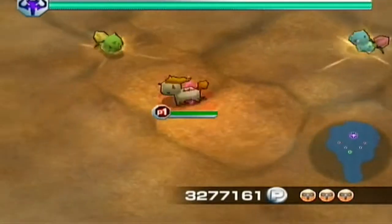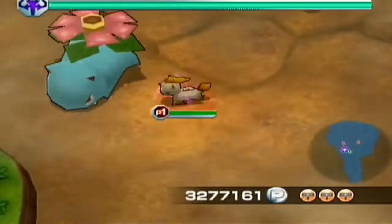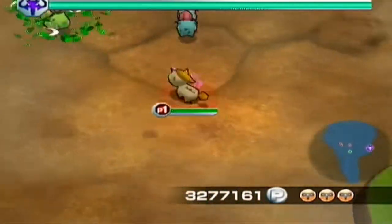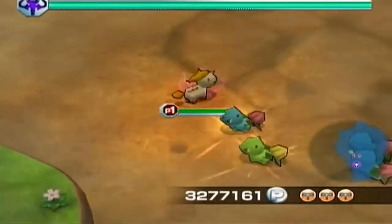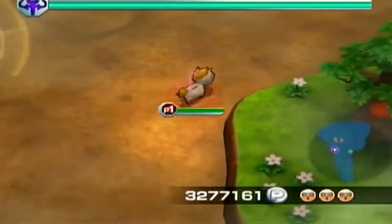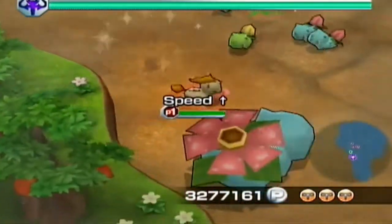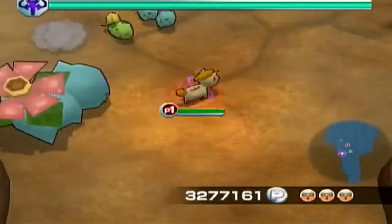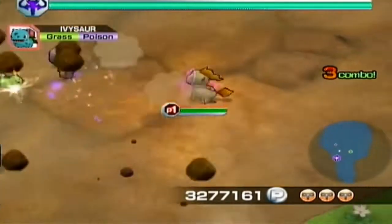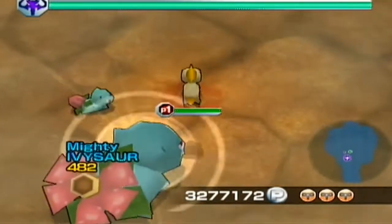Shiny Ivysaur. Yay! I need one. This is like 5 runs after Pikachu so that's sick. Hopefully this means my luck has turned. Yeah, that looks really nice. I actually came here hoping for an Ivysaur, because I have Bulbasaur but not Ivysaur and not Venusaur. Let's pick it up. In the boss room too, that's super cool. Mighty.